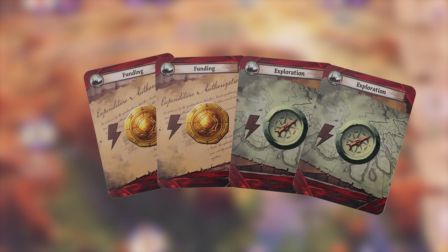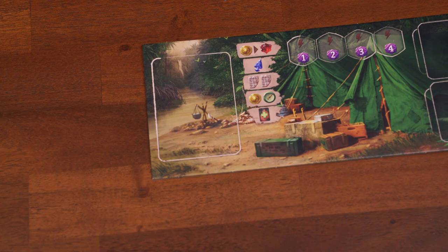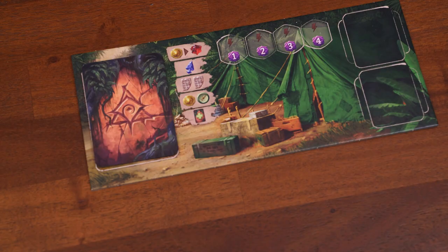Shuffle the level one and level two site tiles separately and place them face down on their spots. Shuffle the guardian tiles and place them on their spot. Shuffle all the assistants silver side up and place them into three stacks of four tiles each. Finally, each player places their research tokens on the bottom spot of the research track. Now that the board is set up, give each player their starting deck: four basic cards — two funding cards and two exploration cards — plus two fear cards. Shuffle this deck and place it face down on your player board. Take the two archaeologist figures in your color and decide who goes first.